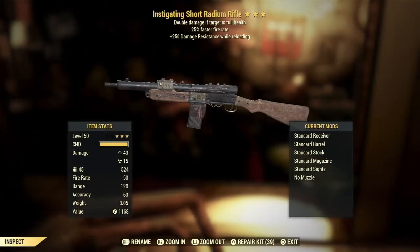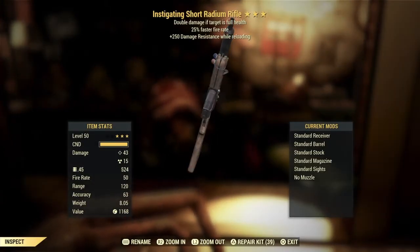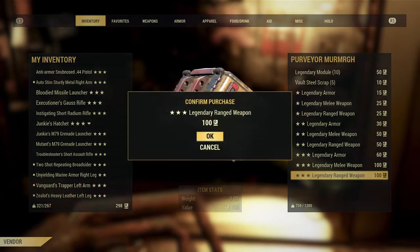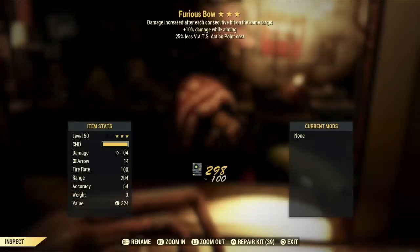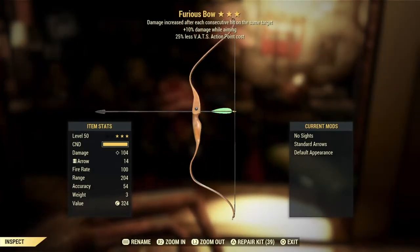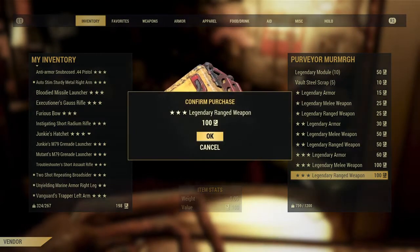Instigating radium rifle. The radium rifle isn't too useful anyways, so... another 4D scrip. I mean, the radium rifle's better than a bow in this game.